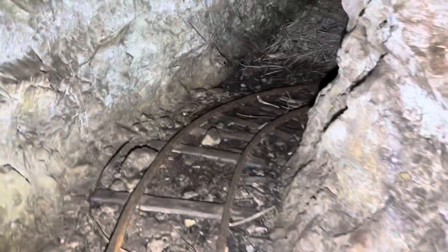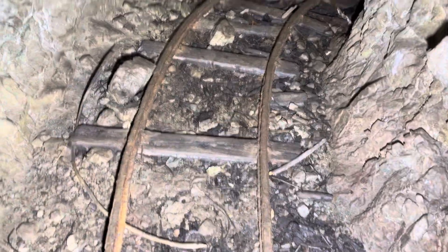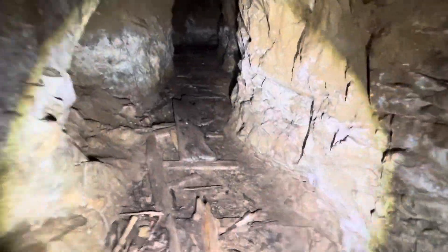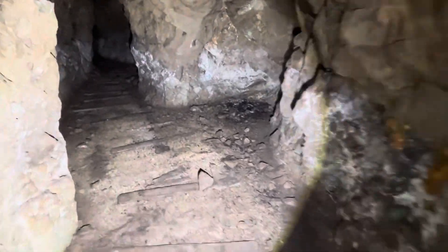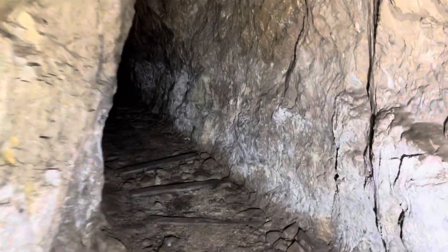Oh yeah, some kind of pack rat - big old pack rat nest back here. We got some rail though. That's a sharp bend. There's some rail down around the corner here, and then we've got a little pack rat pocket right here, and it keeps going. Still got the ties down - looks like they just left those rails around the corner because they couldn't use them anywhere else. But with the amount of ties that are in here, I kind of think this might turn into something cool.